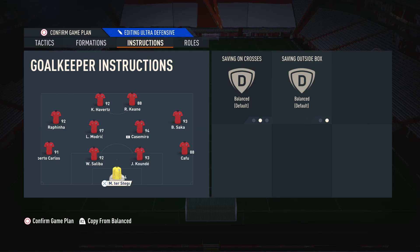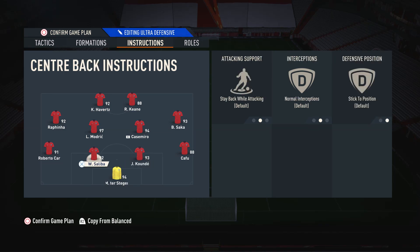Moving on to the center backs and the goalkeeper, these are on the default settings and I do not touch them. That's my custom tactics and player instructions for the 4-4-2. If you've enjoyed or found this useful please drop a like, sub to the channel if you are new so you never miss out on videos like this one, don't forget to turn on notifications, and hope you have a great rest of your day — I'll catch you all in the next one.